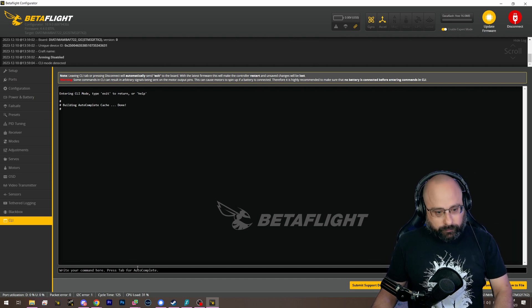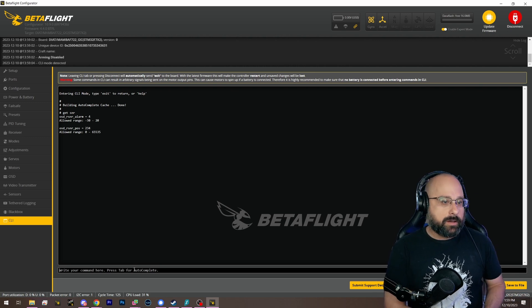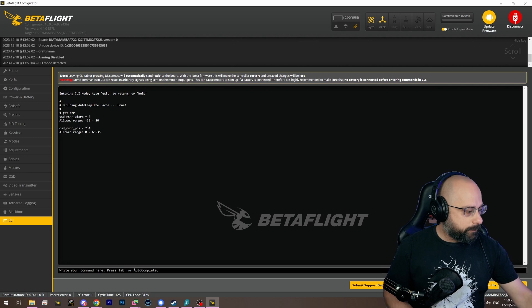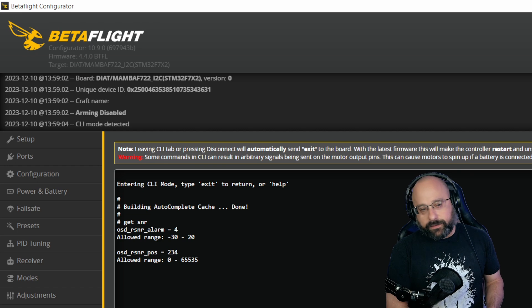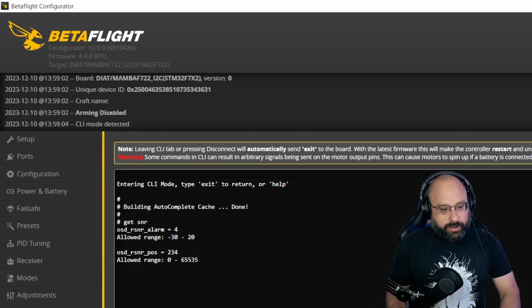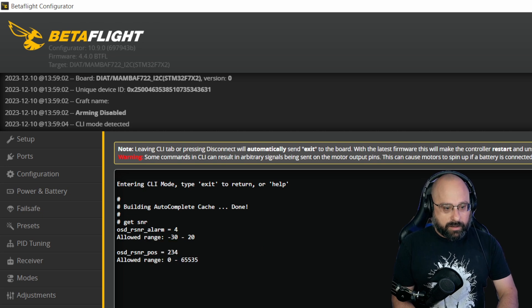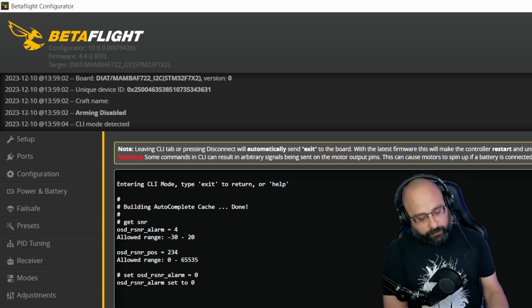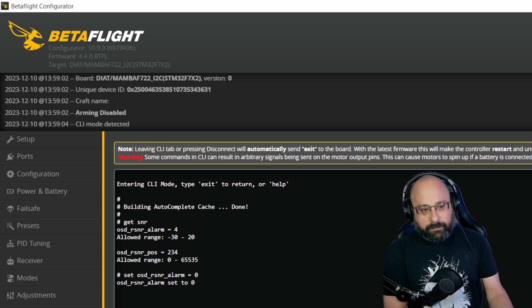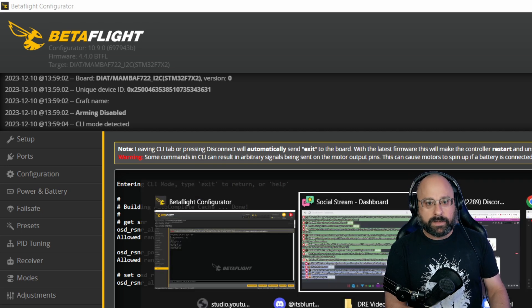ExpressLRS can also go under the noise threshold because it's LoRa. But would you set the SNR alarm? The default RSNR alarm is 4 dB. If LoRa can go to like negative 3 dB SNR, should you set the OSD RSNR alarm to zero? But if the receiver is not actually capable of meaningfully measuring the signal-to-noise ratio, then this value is just bullshit and can be ignored.